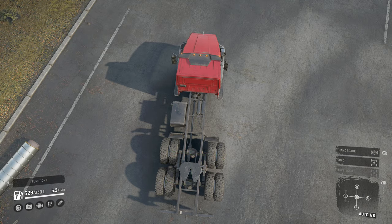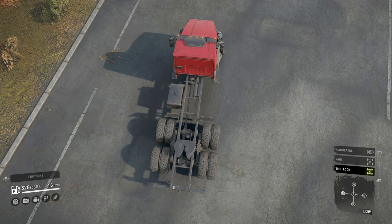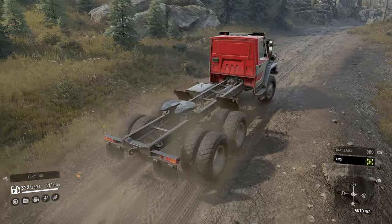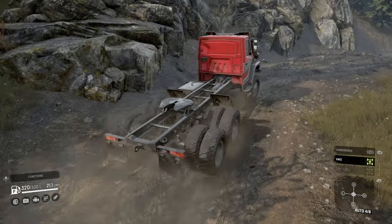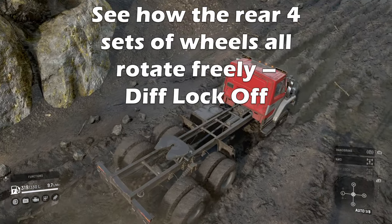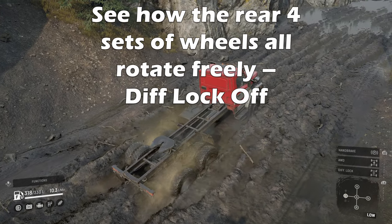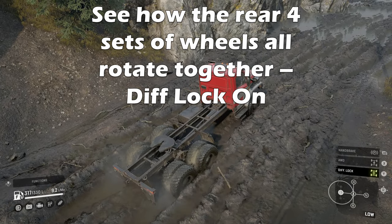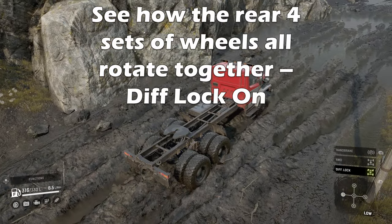Next on the list is all wheel drive and diff lock — what they do and do you need them all the time. All wheel drive is a system that engages all the wheels to drive. Typically trucks are rear wheel drive in either 4x2, 6x4 or 8x4 configuration, so all wheel drive will provide driving to all of the front wheels at the cost of extra fuel. All wheel drive is really handy for hill climbing and for getting out of mud, as a lot of muddy areas tend to be shallow pits where rear wheel drive may push through but struggle to get out at the far end because the front of the truck where the engine sits is a lot heavier.